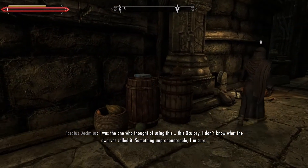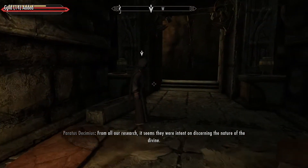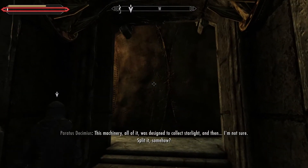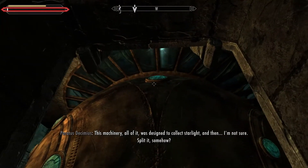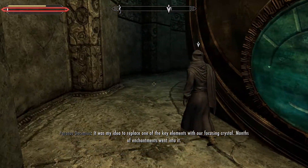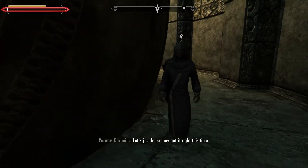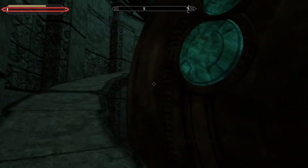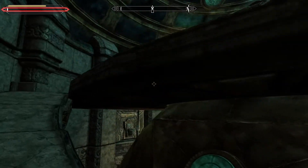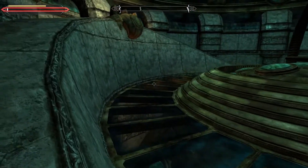'I was the one who thought of using this Oculory — I don't know what the Dwarves called it, something unpronounced. From all our research, it seems they were intent on discerning the nature of the divine. This machinery was designed to collect starlight and split it somehow. It was my idea to replace one of the key elements with our focusing crystal — months of enchantments went into it.' So, this is another one of those starlight-focusing orbs. They got a similar one to read an Elder Scroll with. I'm familiar with this kind of technology.